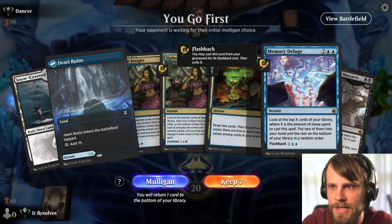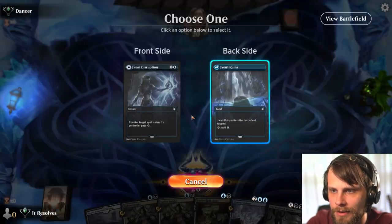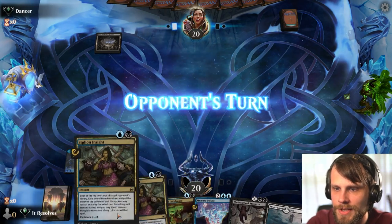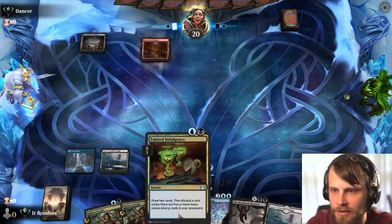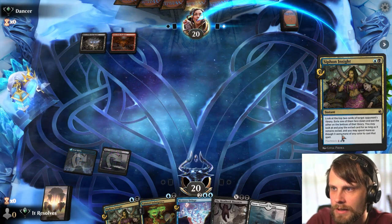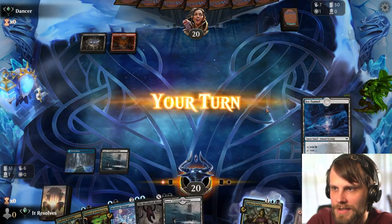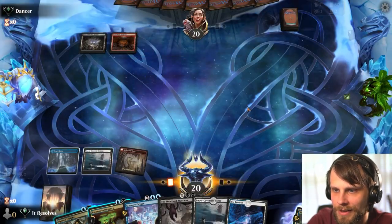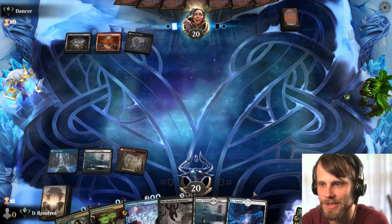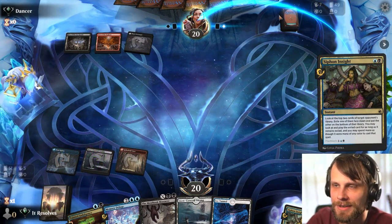Alright, here we are for game one. Do we keep this hand? I think we can — we can lead on this land and use the other as a counter option, and we've got plenty of other things to do. We can go instant-speed, so we'll just pass and see what happens. Going for the Siphon Insight — let's pull a red land, which is really helpful for Jwari and the Tobolk. We are behind on snow lands but that's okay.